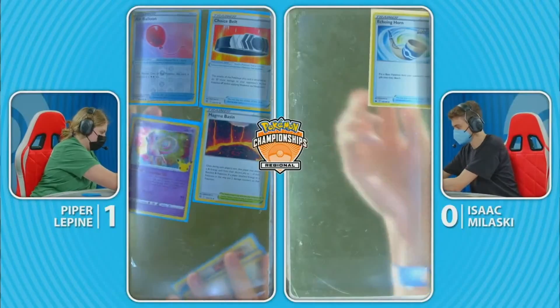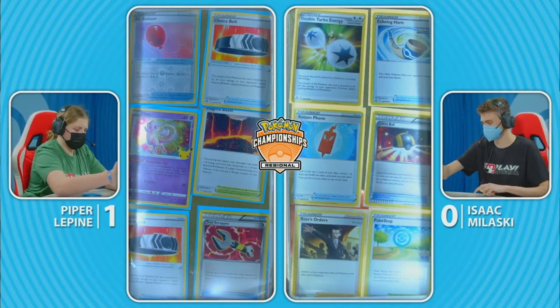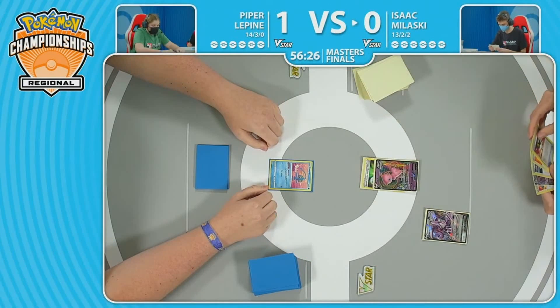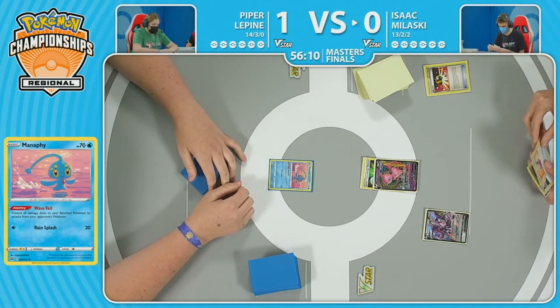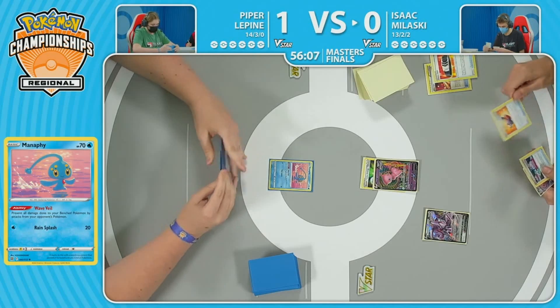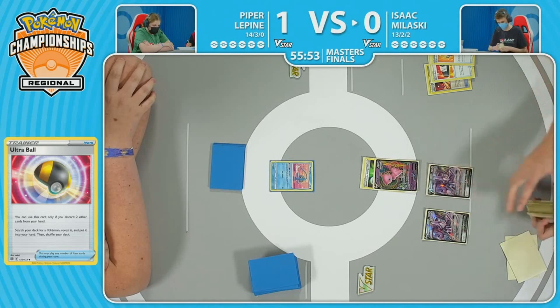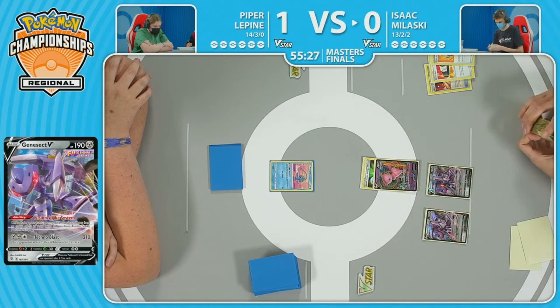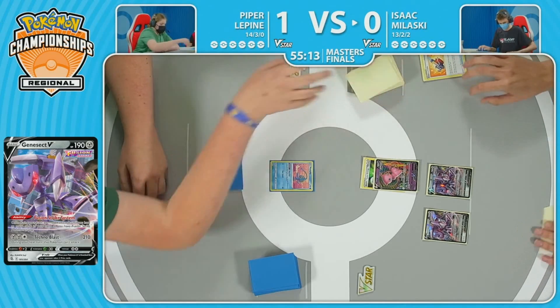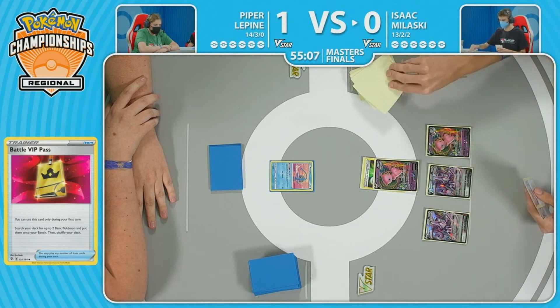Getting rid of the Sobbles, even getting rid of the Inteleons, gets rid of key pieces that she would need to hit that guaranteed easy Charizard and bring back that Charizard multiple times at the end of the game. Basin as well — so a number of pieces missing. And opening with the Manaphy, not the finest open for this deck. A Genesect V on the bench and a number of options in the hand as well. The Choice Belt — easy discard for the Ultra Ball. He's getting rid of the Cram-O-Matic.